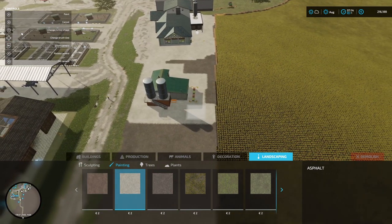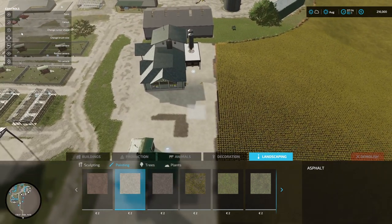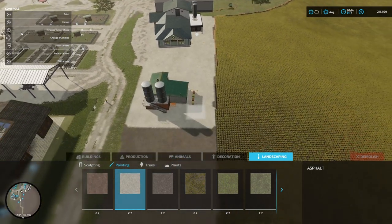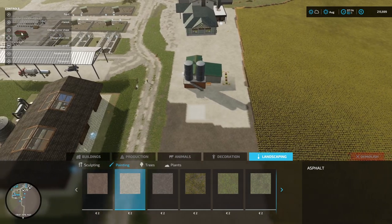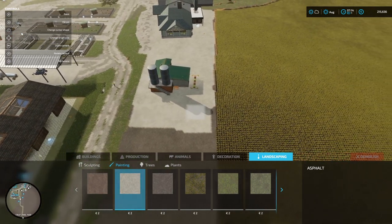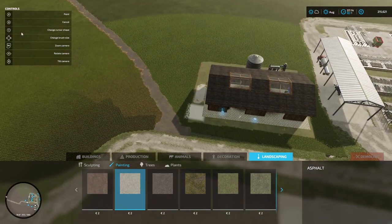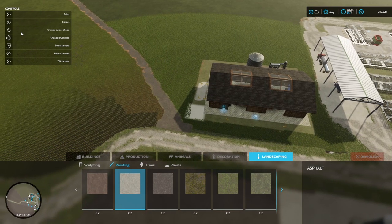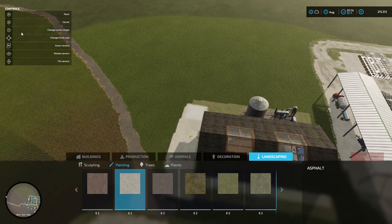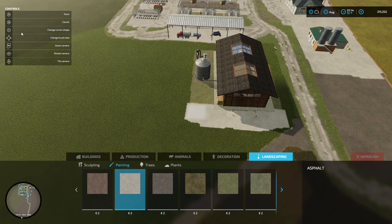This is the juice processing plant. The next thing we'll need to do after this is the sugar beet processing plant, which we'll do when the sugar beet is ready for harvesting. Right — this is what we really wanted to do: get the asphalt around the potato processing plant.